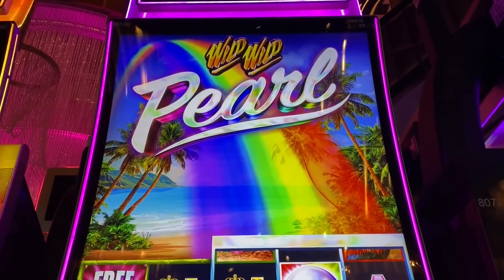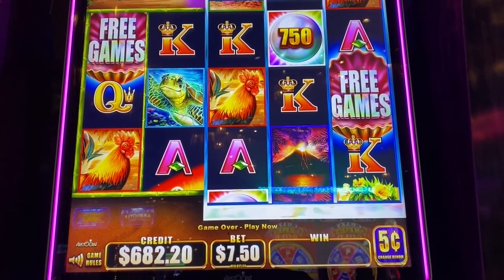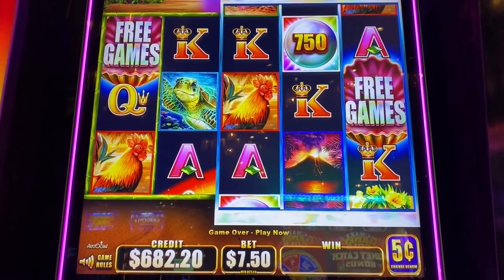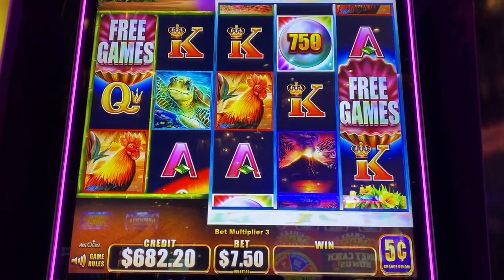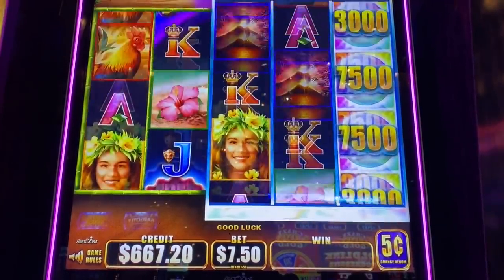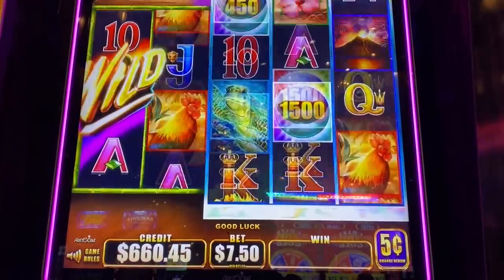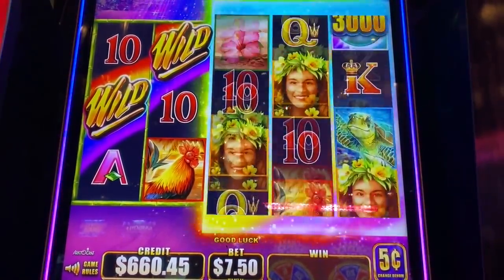I'm gonna play a few different games and see how long it takes to get five winning spins on each game. It's gonna be an interesting experiment. We're gonna do five winning spins and I'm doing $7.50 spins on Wild Wild Pearl. Let's see how long it takes — I'm starting with 682. A win is considered anything bigger than my bet.